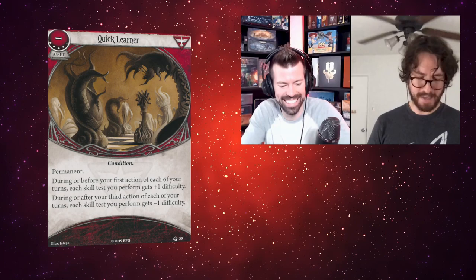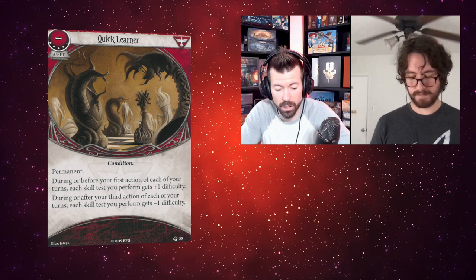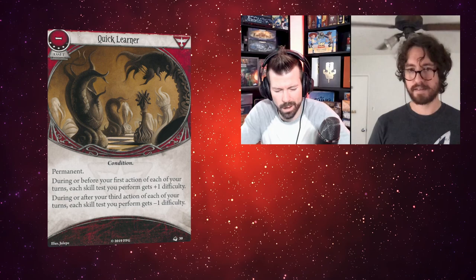This next card also has the same apparent misprint — Quick Learner, says four XP, and it's a permanent talent. During or before your first action of each of your turns, each skill test you perform gets plus one difficulty. During or after your third action of each of your turns, each skill test you perform gets minus one difficulty. The art is awesome — it's like Cthulhu chess.